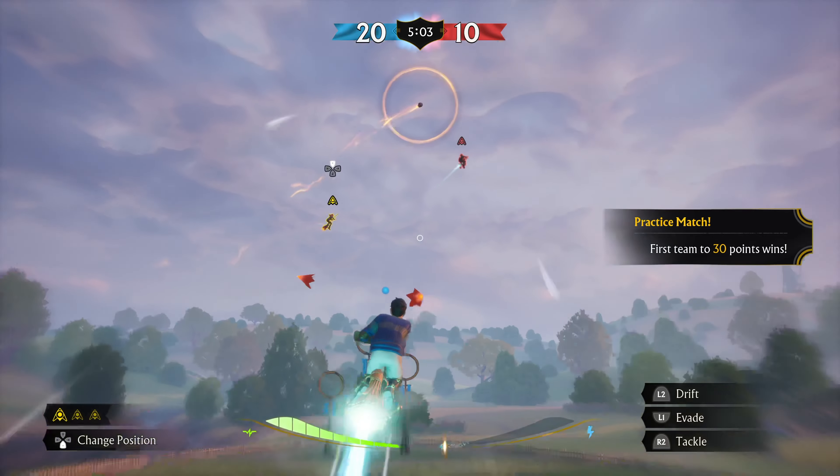Welcome to our backyard Quidditch pitch. Before you take flight, let's make sure you're comfortable on your broom. Rest comfortably in the saddle and double-check your grip position. When you think up, the broom should do exactly what you want. If flying doesn't feel natural, try some adjustments.